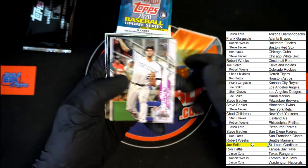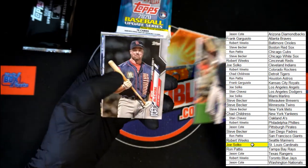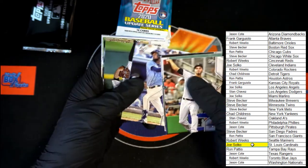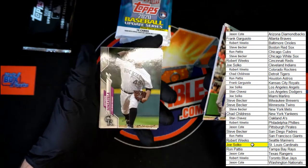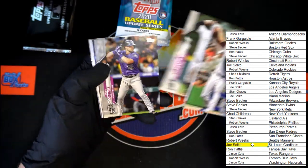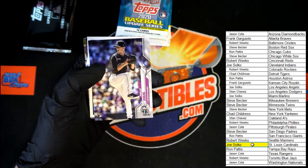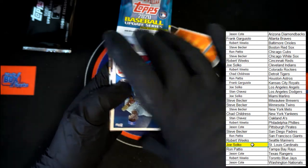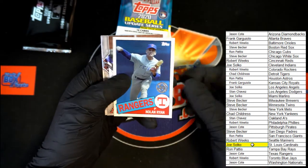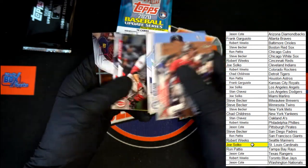Nolan Arenado, Jason McGuire, Severino, Martinez. Senzatela, Owings, Martin. Philip Diehl rookie for the Rockies. Nolan Ryan insert for the Rangers — nice little insert there. Cole Calhoun, Tuan, Walker, Joey Votto, and Jason Castro.